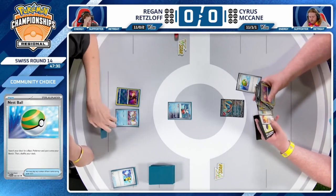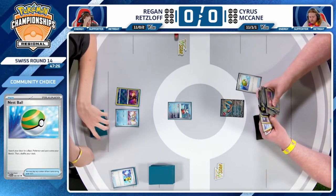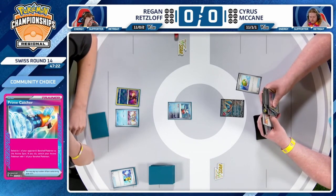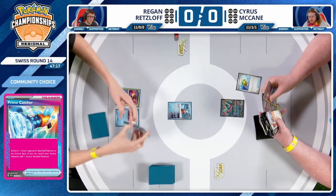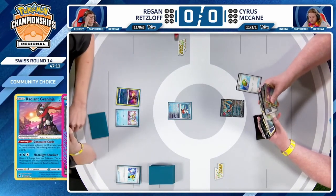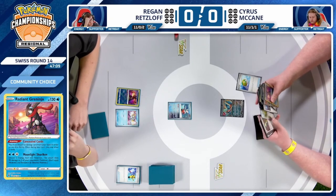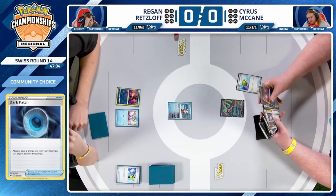We talked about how decks improved or not from rotation — these sorts of decks used to feature four Pokémon Catcher, but now with a guaranteed Prime Catcher they're adapting, saving a little bit of space in some situations. That Prime Catcher could come in crucial, and there's a Dark Patch and an Energy. We might see that snipe on turn one, which is going to be really harsh for Regan.